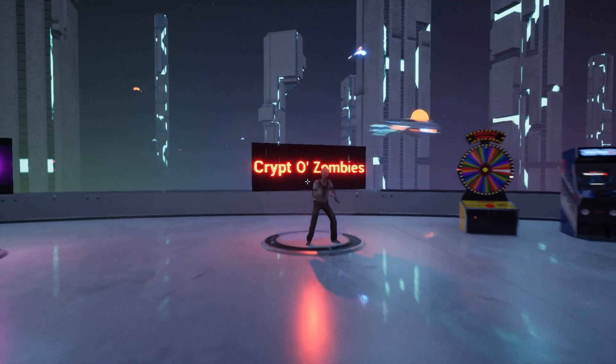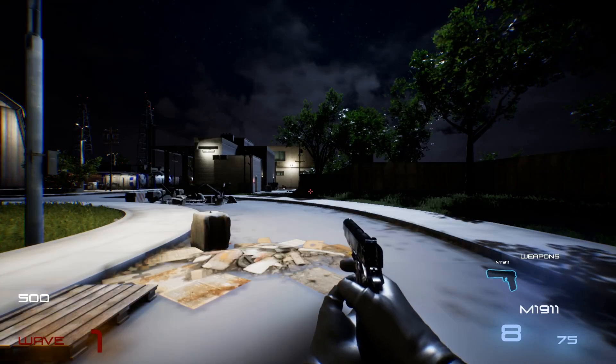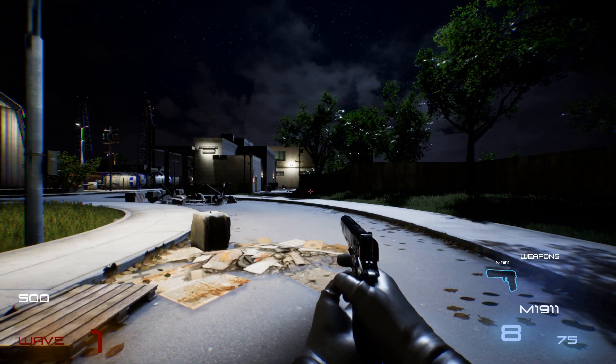To enter one of these minigames, simply walk up to the minigame and left-click your mouse. There you go, you've entered the minigame.